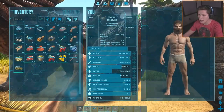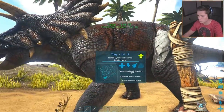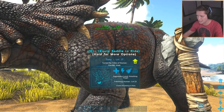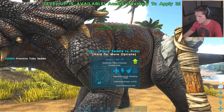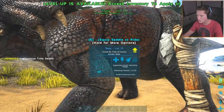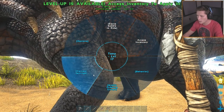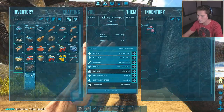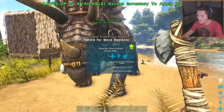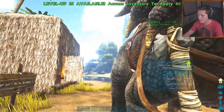I do believe we have what we need to craft our saddle. We've got 32 hide left over - beautiful. We're crafting it, give it a second. Done! We're gonna equip the saddle - you probably have to hold E. Equip saddle to ride - there we go, look at that! We've got the reins, boy. Are you ready? This is gonna be fun, buddy. Love you.